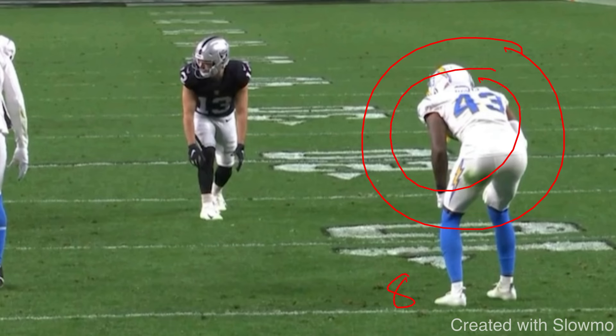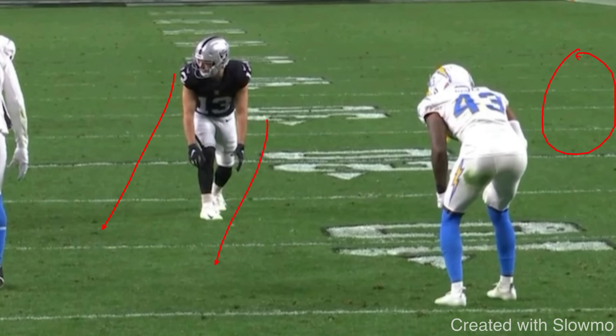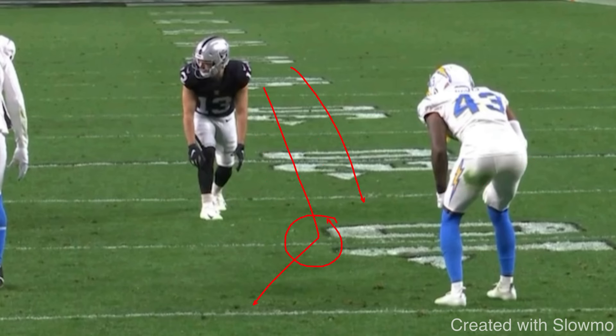He's about eight yards away and outside leverage. For an outside-breaking route, his job — whether press, catch man, off man, or zone — is to force us inside and not get beat outside. If you said you'd run hard and attack his inside shoulder to sell vertical and get him to flip, that would actually be wrong in the red zone. This DB is not threatened by a deep route here; what threatens him is an inside-breaking route. So you angle your stem toward his inside shoulder and give him an inside fake. That's what Hunter Renfro does.